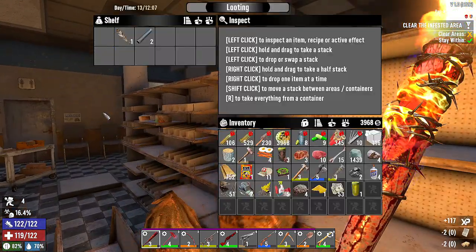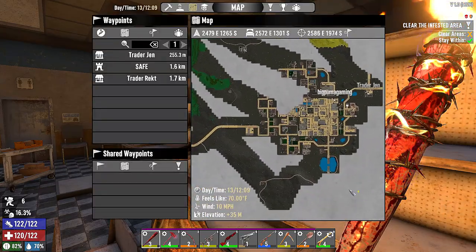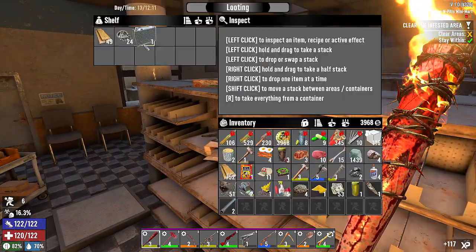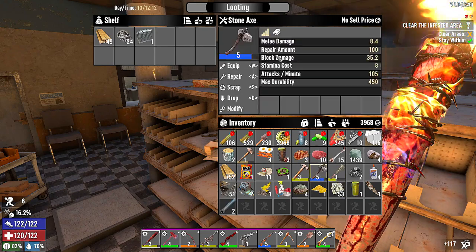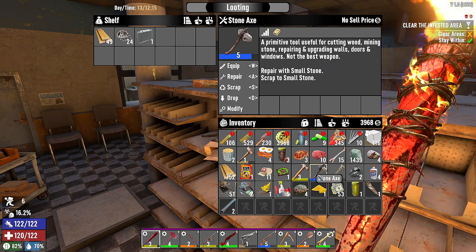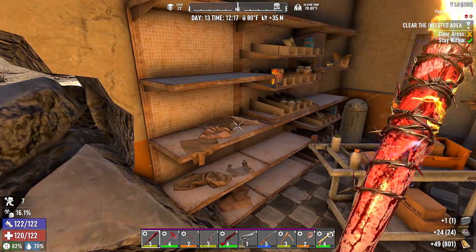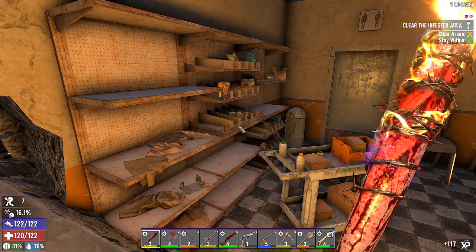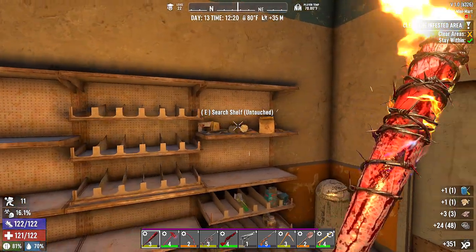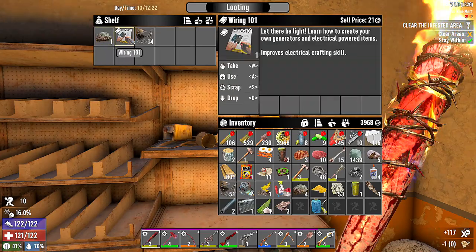There's an airdrop — outside of town, where we haven't been yet. I did keep my level five stone axe — mining stone, upgrading walls, doors and windows — not the best weapon; we could probably just dump it. We'll take that stuff. There's so much junk in this room. Aloe, which we can make bandages from. I'll leave the pumpkin seeds — we're getting pretty encumbered. Hey, a wiring book — electrical!